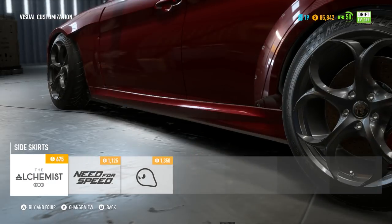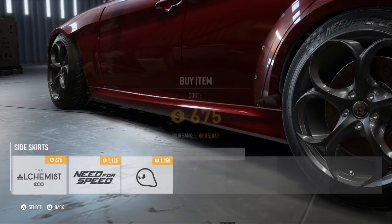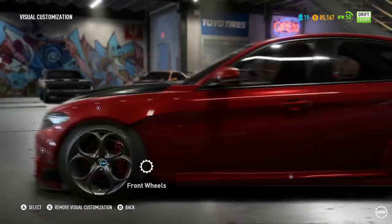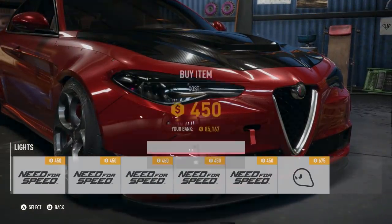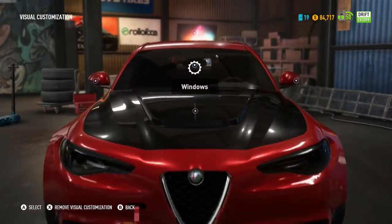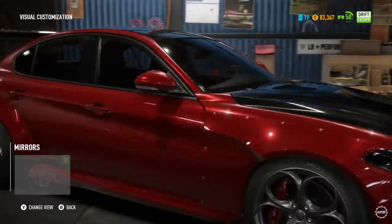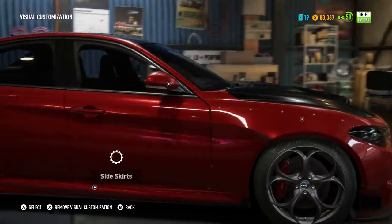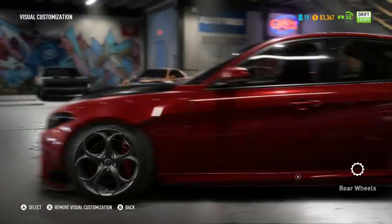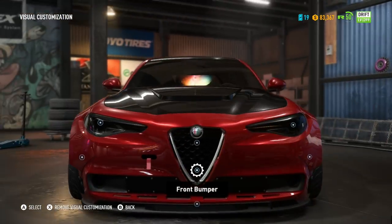Side skirts — the normal ones are all right. The full carbon fiber ones just don't suit it, so I'll go with something different. For headlights, I'll just darken them a little bit. Our roof option — I'm definitely doing a carbon fiber roof because it looks better. Wing mirrors: I can't get carbon fiber ones, so I'll just choose something there. That's pretty much it for the build.